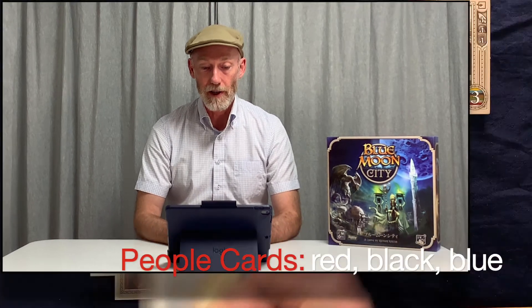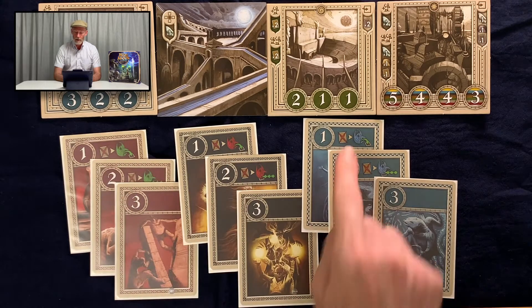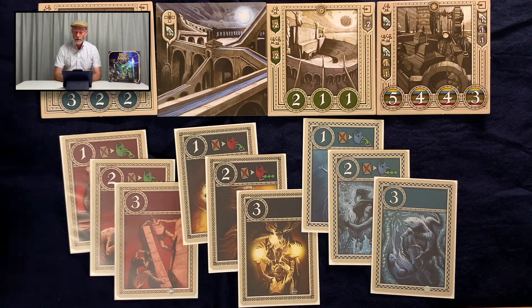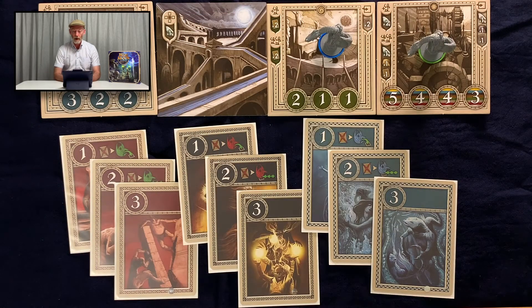The red, black, and blue cards all move the dragons around the city but they can't also be used for contribution. The one-value cards move the dragons to any other tile and the two-value cards move the dragons up to three tiles. The dragons are off the board when the game starts so someone needs to play a one card to bring them into the game. The blue cards move the blue dragon, the red cards move the green dragon, and the red dragon is moved by the black cards.